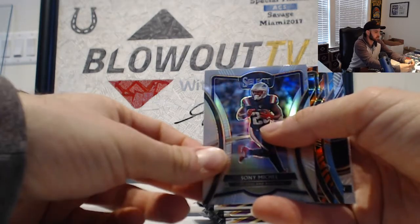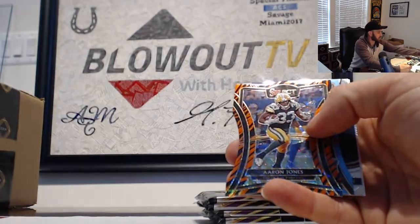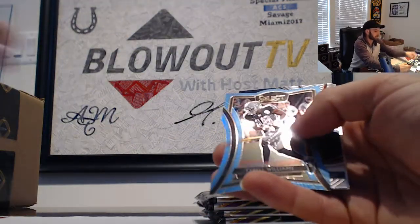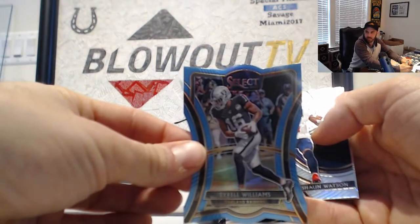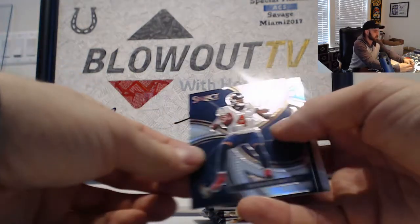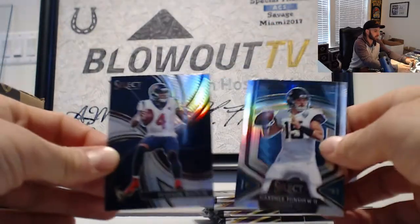Sonny Michel Patriots. And we have an Aaron Jones tiger stripe die cut Packers NFC North, Tyrell Williams Raiders blue die cut for the AFC West. DeShaun Watson and Gardner Minshew, both for the AFC South.